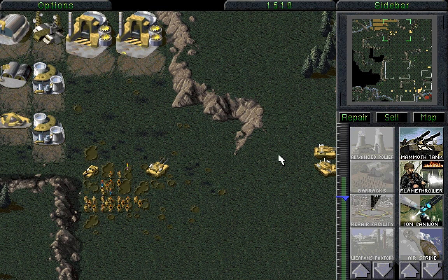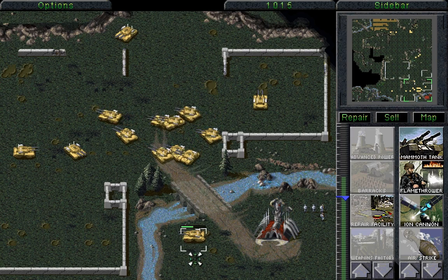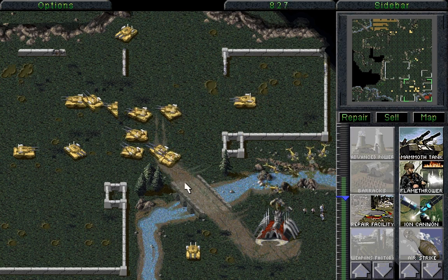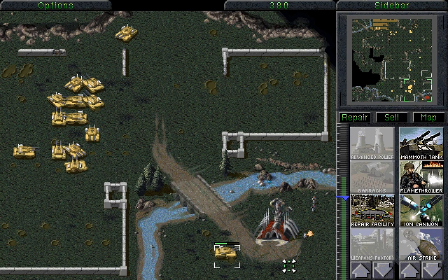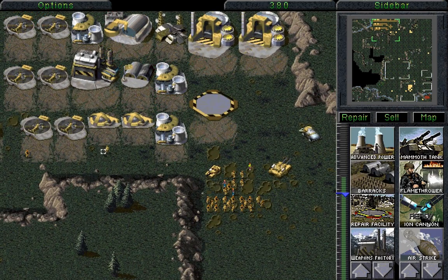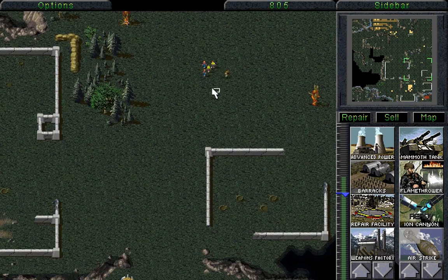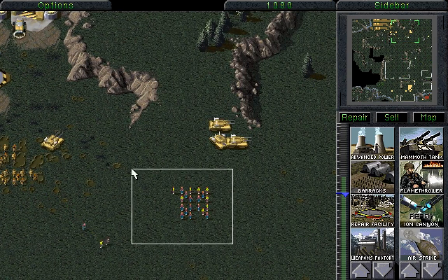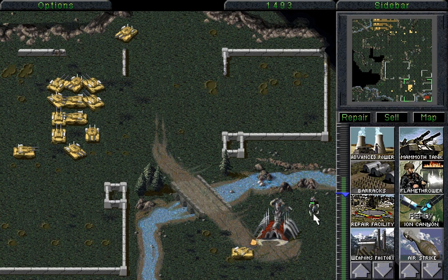The GDI campaign is over, the Nod campaign is over, and we could just blow up these minigunners here — they have no idea what to do whatsoever. We'll send Miss Tank to go and get them. Eventually, they'll perish. The base is exactly as it had been before. But there is one more thing that we need to do, because we have not yet won. We must destroy the Temple of Nod itself, and there is only one force that I think is capable of doing that. That's right — it is the army of technicians that we now have access to.